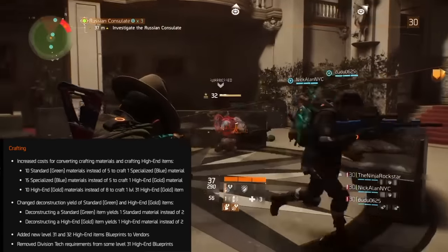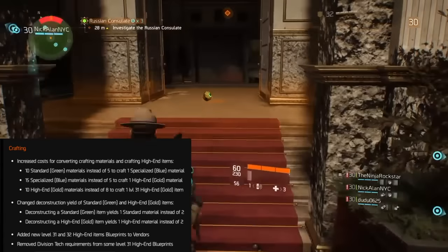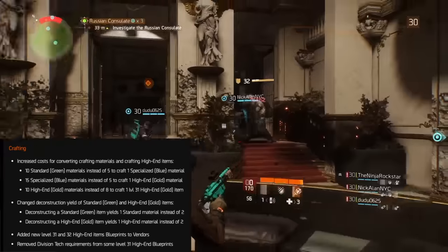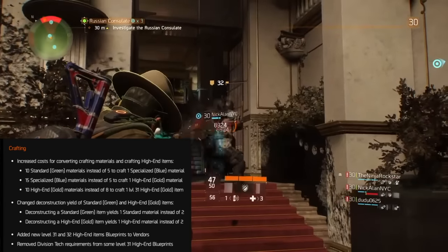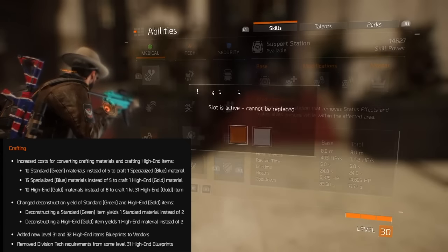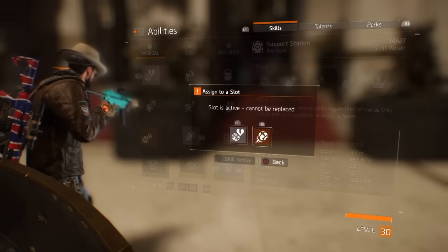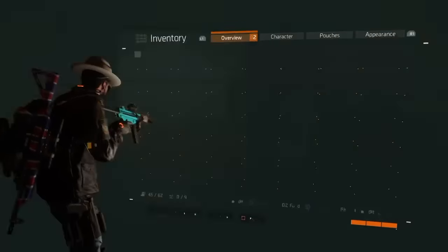They're making changes to crafting. Increased costs: 10 standard green materials instead of 5 to craft one specialized blue material; 15 specialized blue materials instead of 5 to craft one high-end gold material; and 10 high-end gold materials instead of 8 to craft one level 31 high-end item. Deconstructing a standard green item now yields one standard material instead of 2, and deconstructing a high-end gold item yields one high-end material instead of 2.